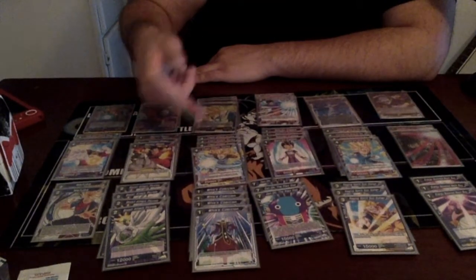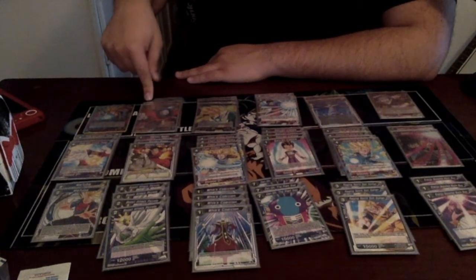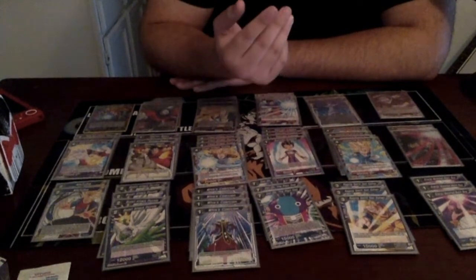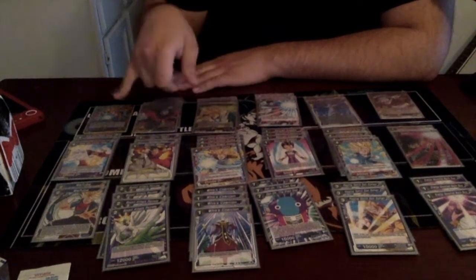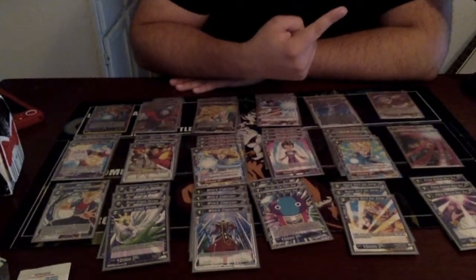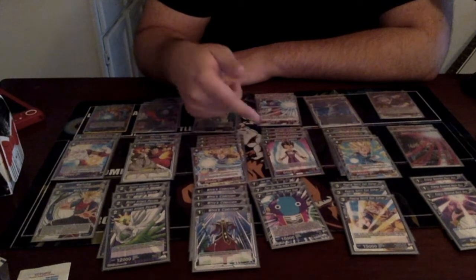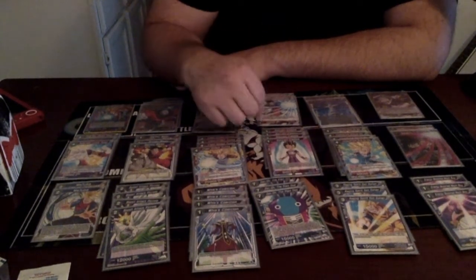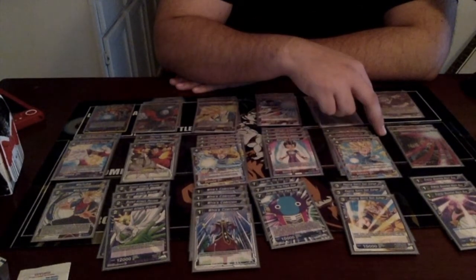We have four Chain Attack Trunks, three Ability Gohans, three Ghost Attack Gotenks, and two Jiren Fist of Justice. Now for our awakening maneuvers — we need at least six ways to awaken our leader in case they actually hit us. We got Saiyan Kavas, so you just need definite red whenever you get to turn two or three. We got four of those, and we got two Increasing Evil Masked Saiyans.